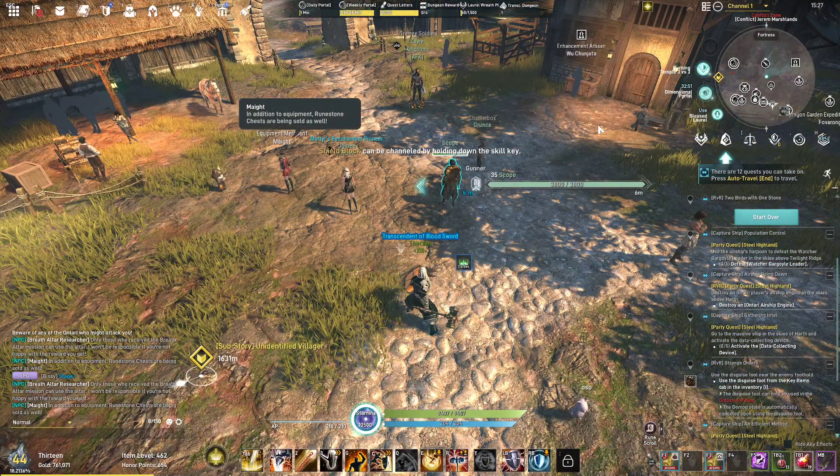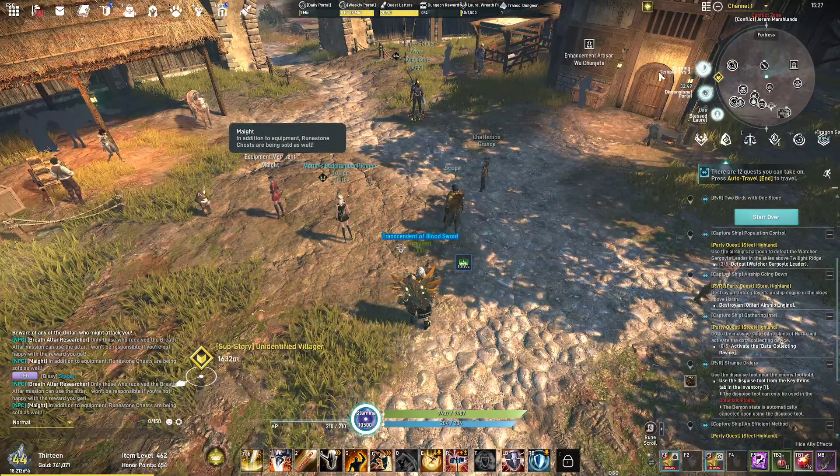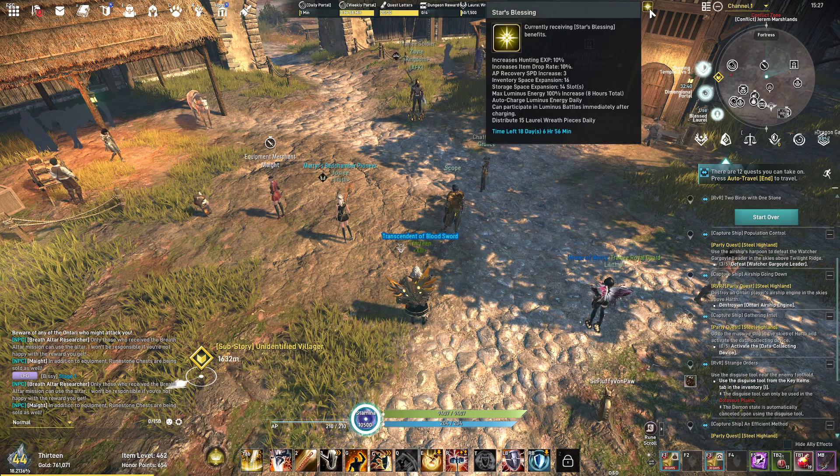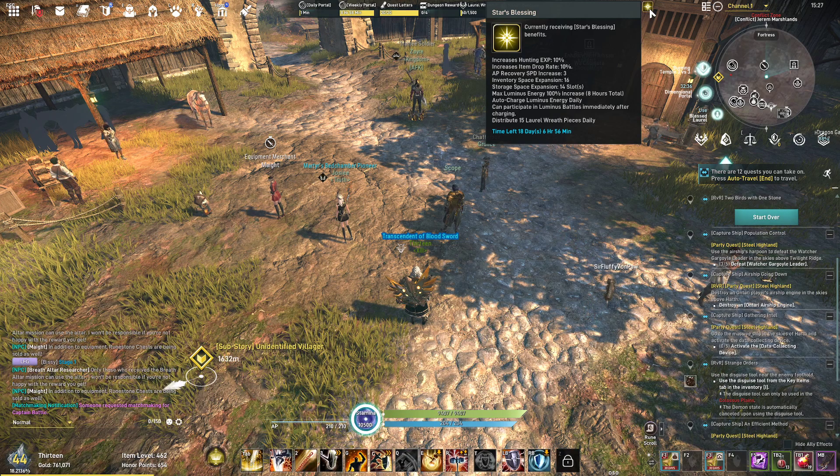Let's start with the buffs. You want to know exactly which buffs to utilize in order to level efficiently. For those of you that want to spend rubies, Stars Blessing is 100% recommended because it increases your hunting XP and item drop rate by 10%.